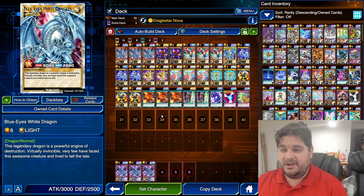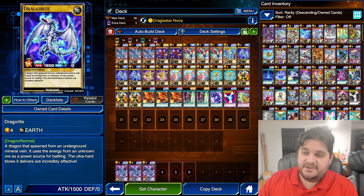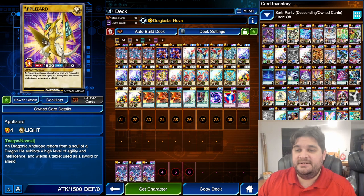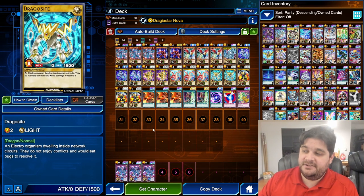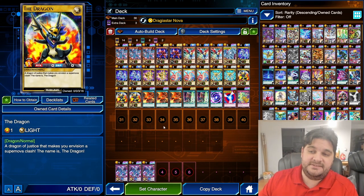For the normal monsters, we are playing Blue-Eyes White Dragon — 3,000 attack, 2,500 defense. Three copies of Dragonite — 1,500 attack, 0 defense, Earth. Two copies of App Lizard — 1,500 attack, 0 defense, Light. Three copies of Ser Painter — 1,400 attack, 500 defense, Light. Two copies of Dragosite — 0 attack, 1,500 defense, Light. And three copies of The Dragon — 0 attack, 0 defense, Light.